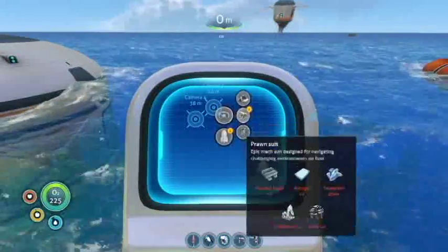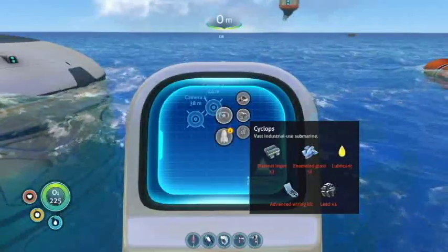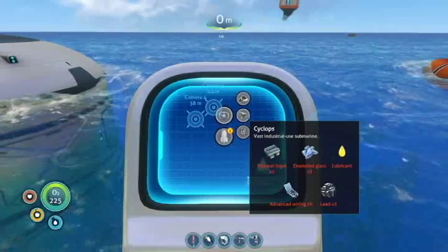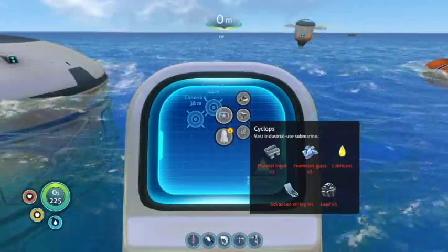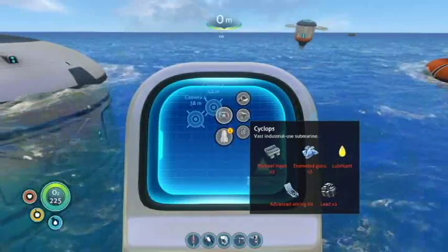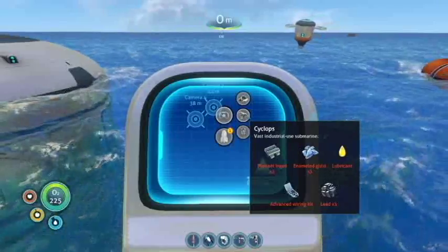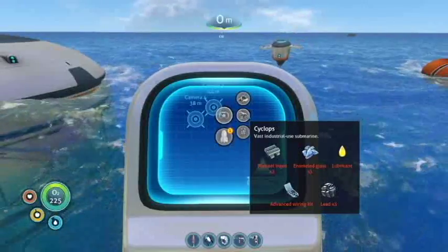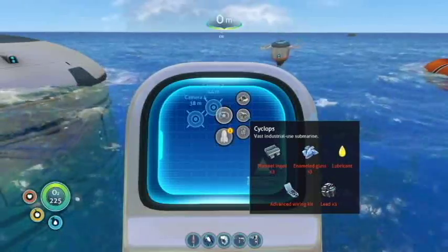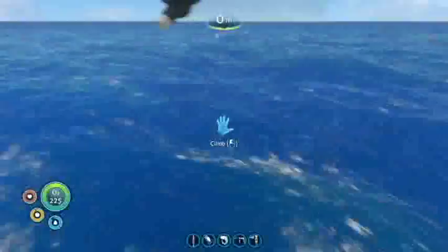I had to get the Cyclops blueprint again because we got the Cyclops last episode or something. We need plasteel ingots, enameled glass, lubricant, advanced wiring kit, and lead. I did get stuff to make lubricant - it literally is just the seeds from the grapevines, which are right there. So we have the lubricant. I got a bunch of quartz last episode and re-got it, so we have plenty of glass. We need titanium, though - we just don't have enough titanium.